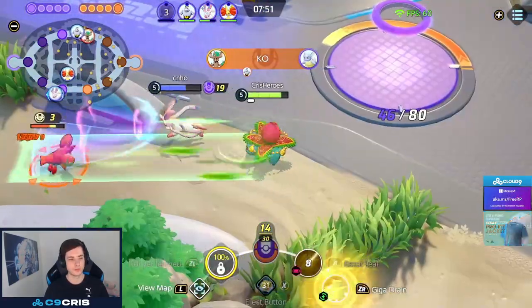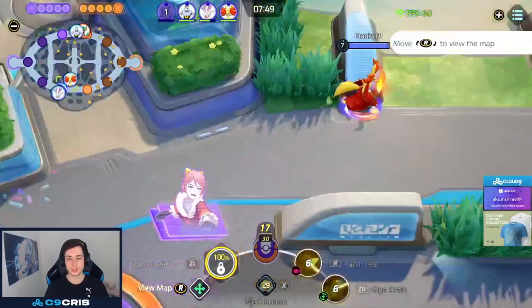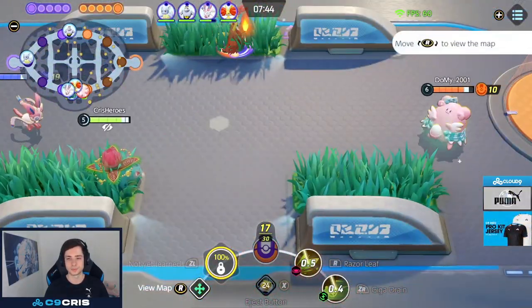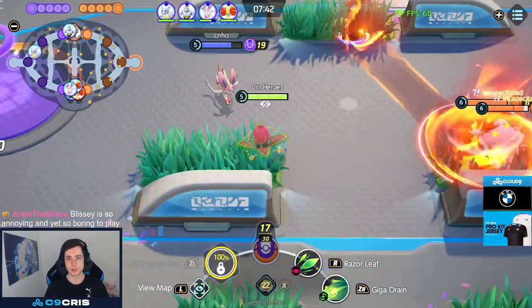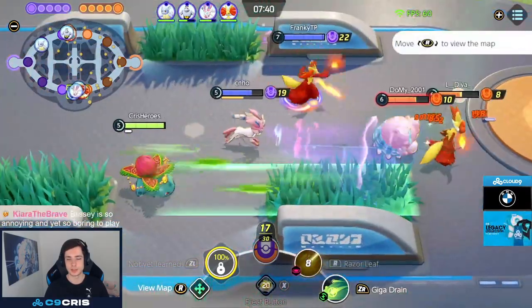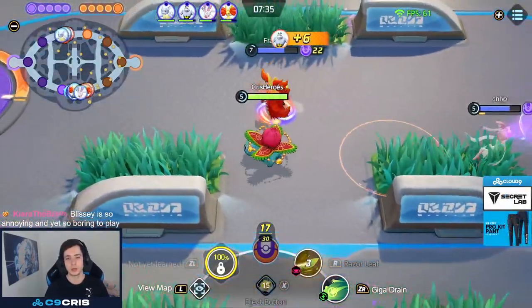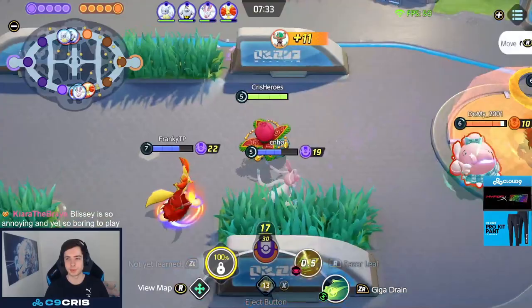I think Sludge Bomb is not even that good of an ability. It has quite low range and it takes a long time to get thrown out. So I still much prefer Giga Drain. And this also allows us to still run Muscle Band quite easily. I can still do a lot of auto-attack damage — I can stay in fights, auto-attack, look for Giga Drain and then find some Solar Beams as well.